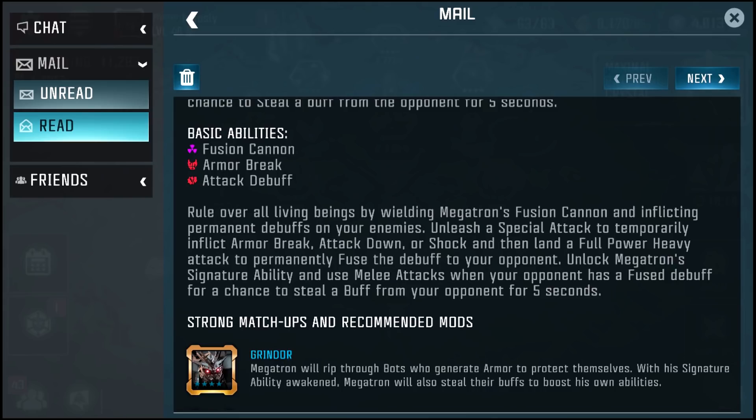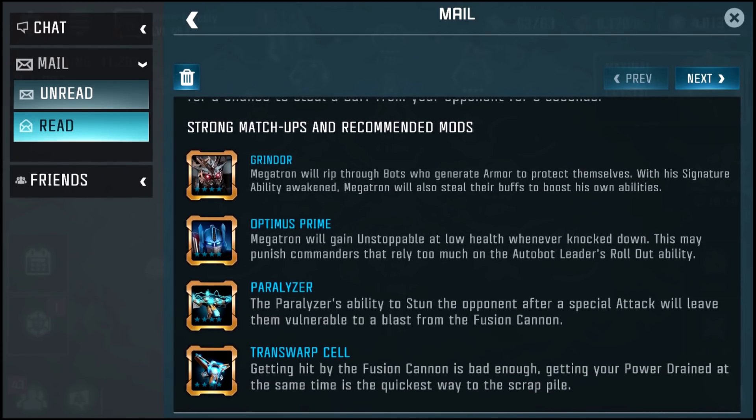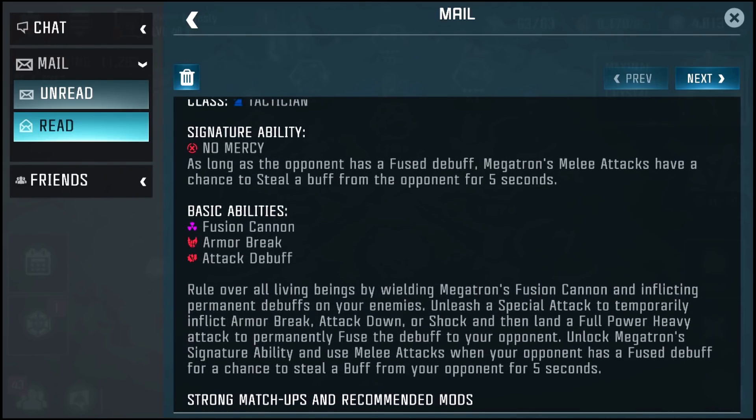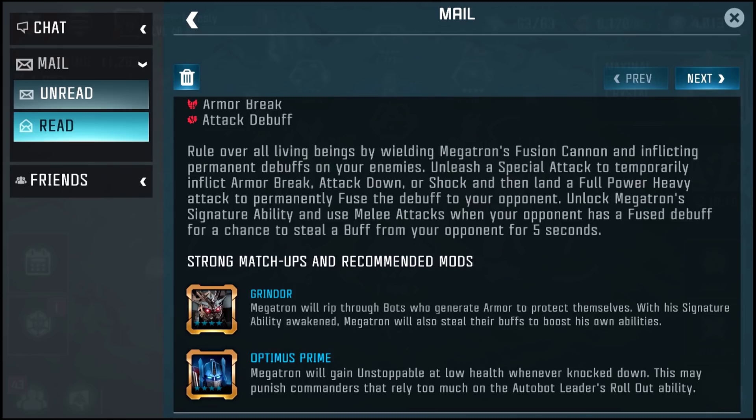So you'll want to do a Special Attack which inflicts one of the three — Armor Break, Attack Down, or Shock — and then land a full-power Heavy Attack to permanently fuse the debuff. I wonder if that works for Shock too: if you shock the opponent and use a heavy, does that permanently keep them shocked? If you can stack those permanent debuffs, that's going to be amazing.